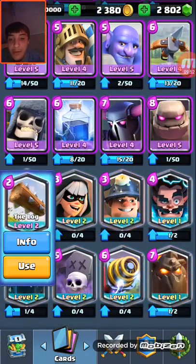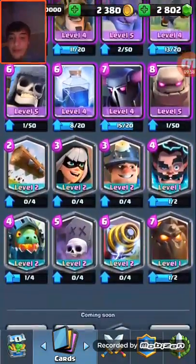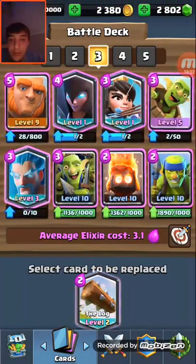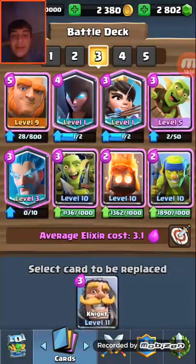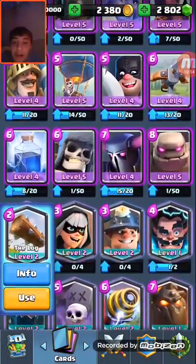I know I'm wasting a little bit of time but I want to make good decisions here. I kind of want to use the Bandit, but should we get the Log? Let's get the Knight — I like the idea of the Knight in there — and we'll grab the Log.